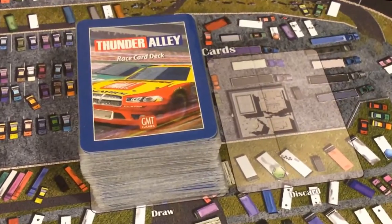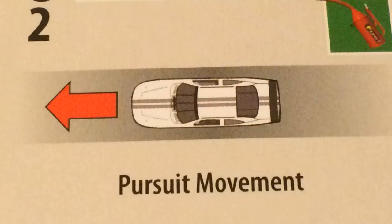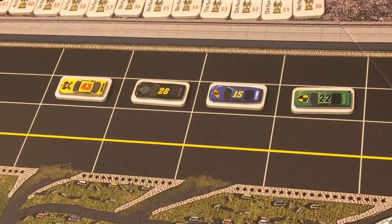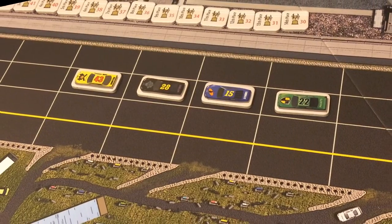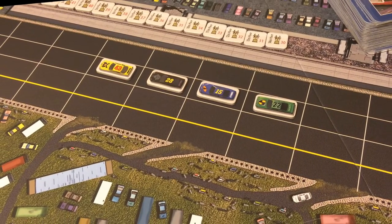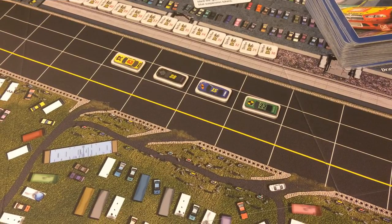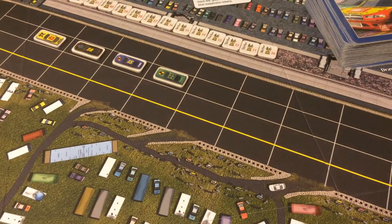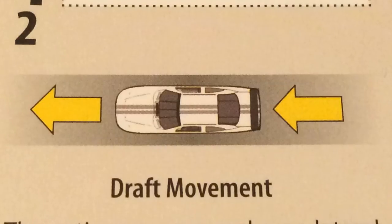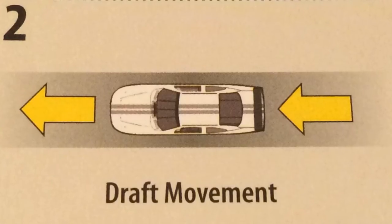There are four types of movement in this game: draft movement, pursuit movement, lead movement, and solo movement. Before discussing the various types, it is important to understand the concept of linking. Cars that are in the same lane and adjacent to one another are considered linked — in line or racing nose to tail. When a linked active car moves, all the linked cars move also. The most common type of movement is draft movement: when a car uses draft movement and there are cars linked to it, the whole line of linked cars is moved.